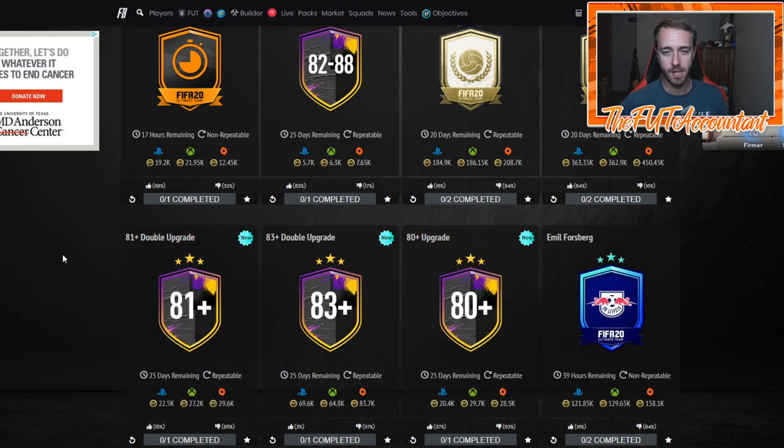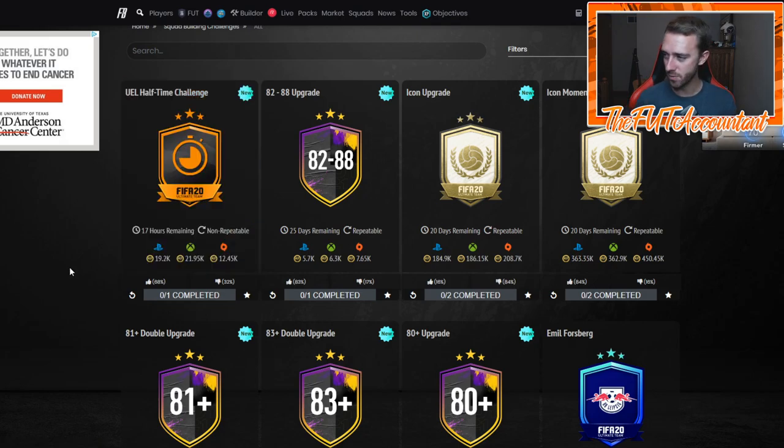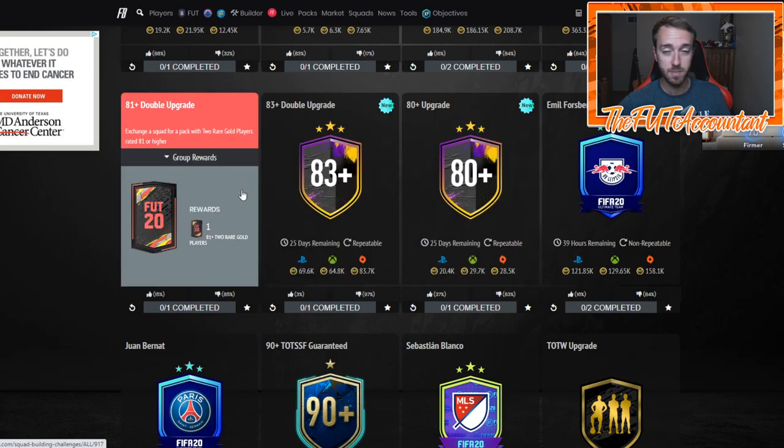Some of these are pretty good — do one or two, try and see if it works out for you, whether you got good pack luck or cracked pack luck, because different accounts seem to get better luck with different packs. This is the strategy I'm going to be working on: doing the 82 to 88 upgrade, buying the non-rares — 5,000 coins to do this SBC. You've probably got a bunch of non-rares in your club anyway. 5,000 coins to do an 82 to 88 upgrade, so you can do 10 of them for 50K.